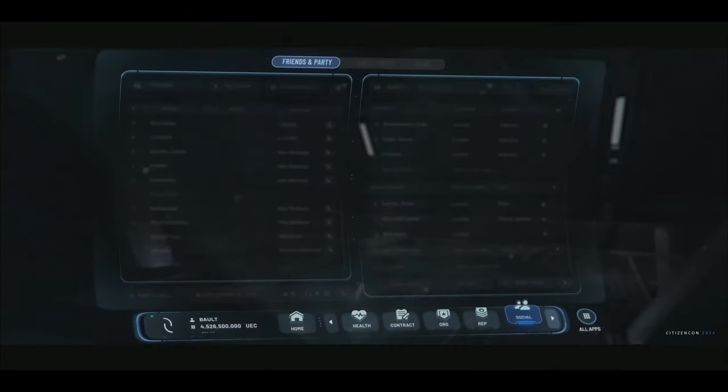Social Universe begins with your friends. That's your closest group — it's the first go-to when you want to play. Our current friend system is dated, and it includes things that are, well, not really friends. What are we doing to improve friends and friends management? We're taking our oldest app in the MobiGlas, the Comlink app, and we're upgrading it to a brand-new social app. This is now going to be your one-stop shop for all of your friends and group gameplay.